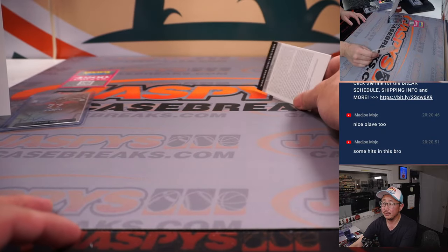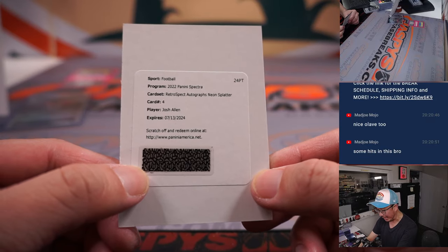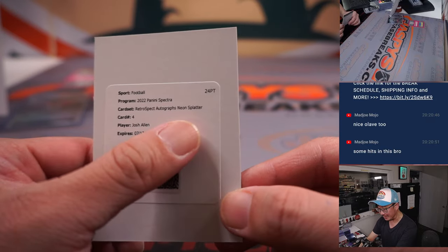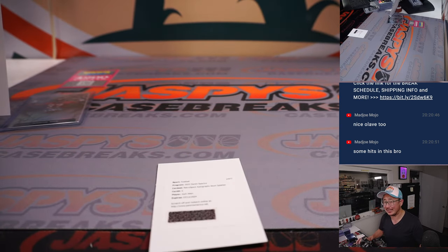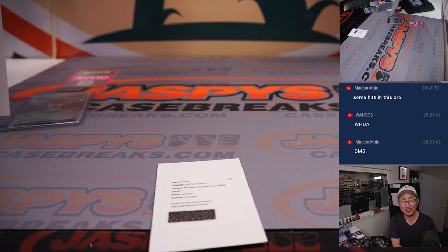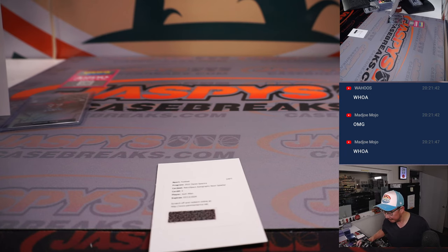And the redemption is going to be Josh Allen — Retrospect Autographs, Neon Splatter. The checklist was saying out of 8. Wow. That's Bills Josh Allen, right? Not Jaguars Josh Allen. Let me check. Card number 4 — that's got to be quarterback Josh Allen. Retrospect Autographs checklist, card number 4 is indeed Bills Josh Allen.